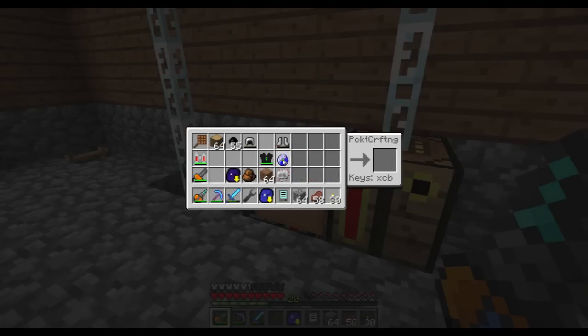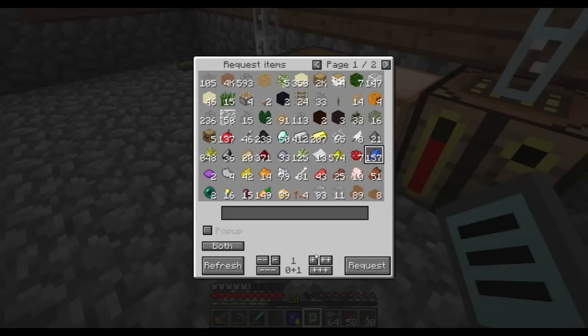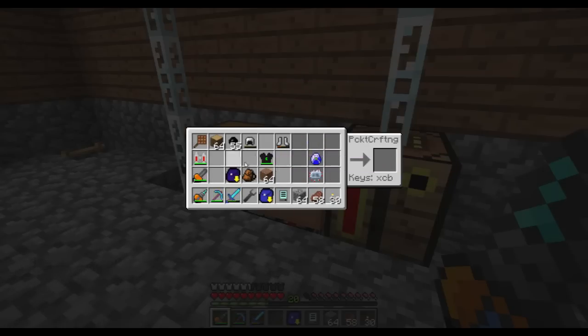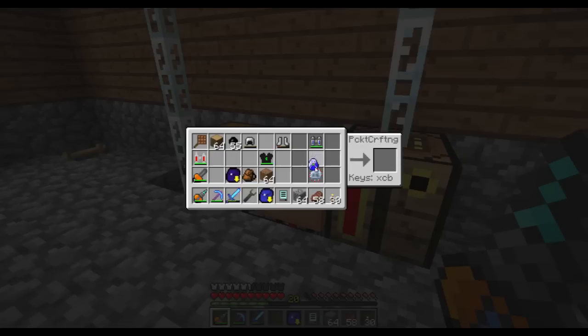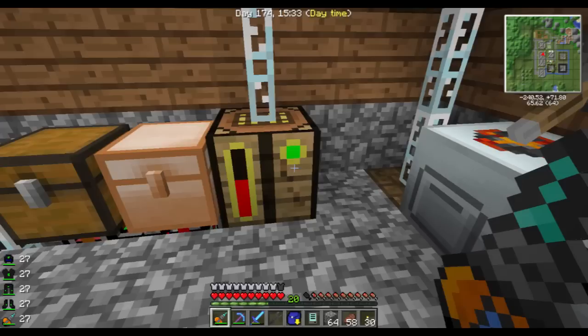And we have a lapatron crystal. We use the lapatron crystal with an advanced circuit, so we are going to need another four redstone, two glowstone, and two lapis. Advanced lap pack. This one can hold a lot. It does hold a million EU, so I should be doing pretty good with that.